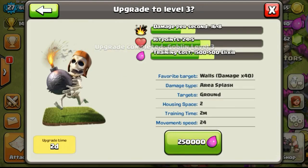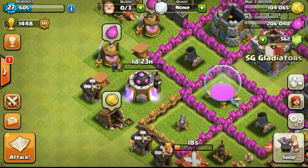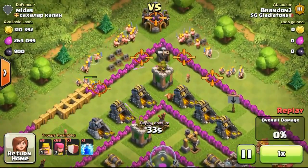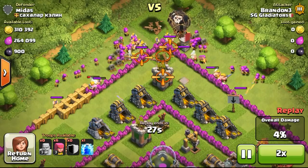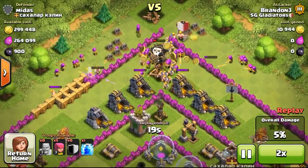As you can see, the Goblin just got to level 3 - researched to level 3 - and eventually I got to Warbreaker, getting them to level 3 or so. I'm trying to focus on Warbreaker because I'll be eventually using a Gowie Wipe - that's Golem, Wizard, Witch, and also Pekka. So I need Warbreakers to be at around level 5 to use them properly.